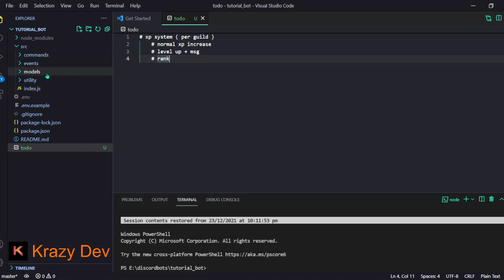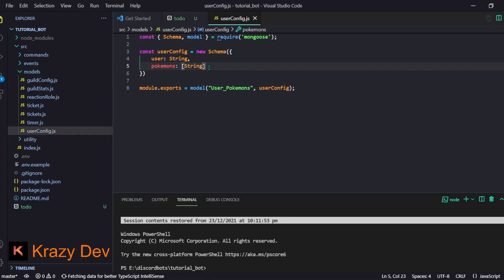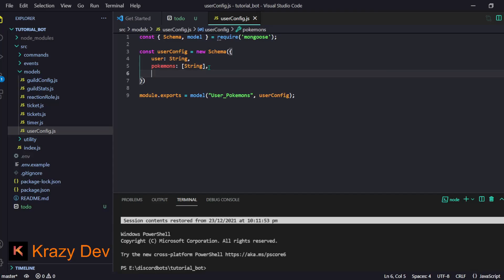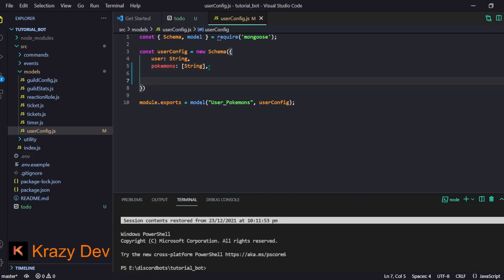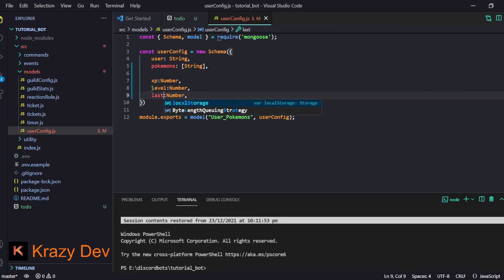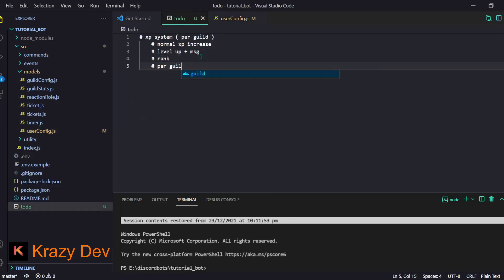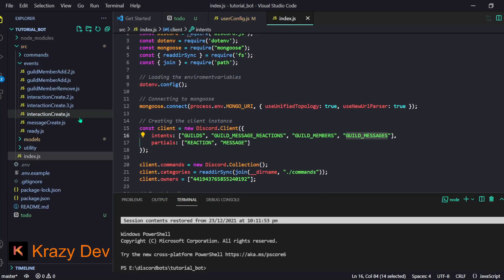We're going to connect the thing with a database. Making another model will be quite good. First of all we'll need XP - it will be a number - and then we'll need level. We'll also need something like last XP, which I'll explain shortly. Later on we'll have a few more configuration options. I was also thinking of making an anti-spam thing soon.